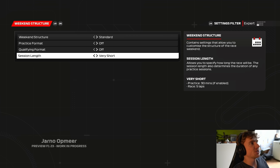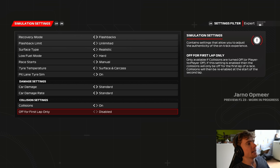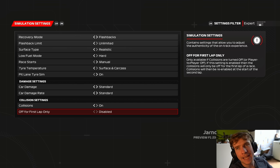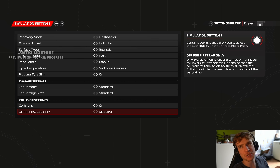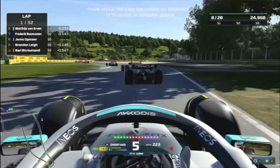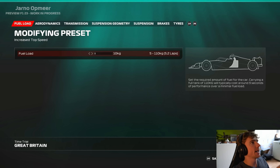Before we go into the race, let's cover the quick little changes that have been made. 35% race is in there. There's a new setting: collisions off for the first lap only. So if you're doing an open lobby and you don't want to get shunted out in the opening lap, you can turn that on so your race isn't immediately over.